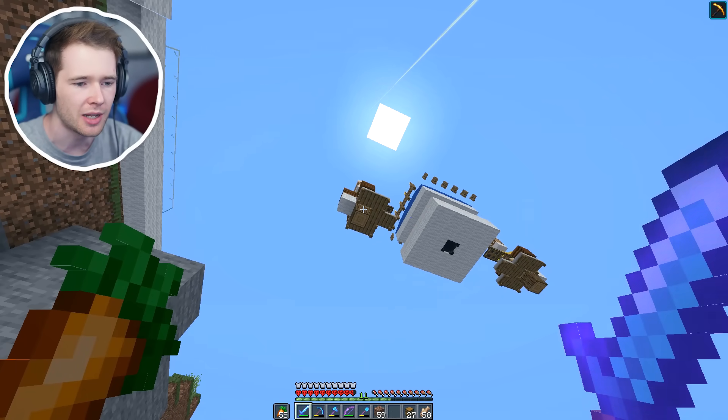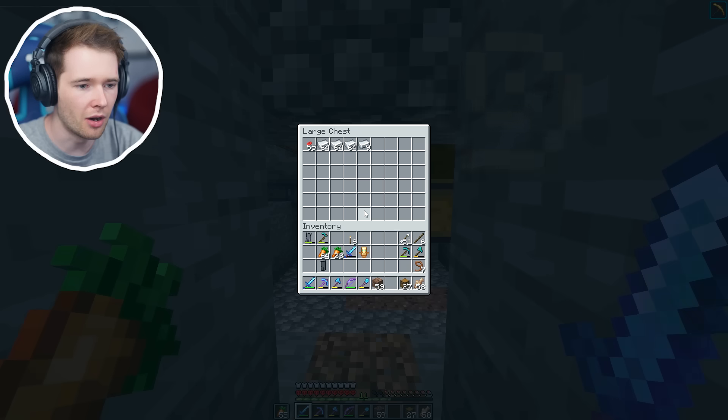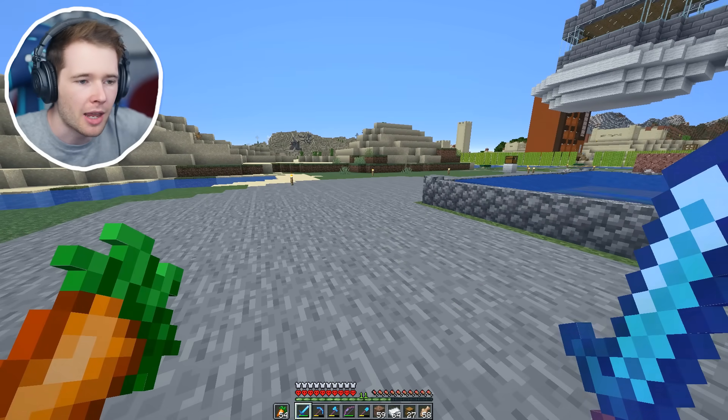I found out that one of my villagers in here died, and as soon as I replaced him it worked. Look at that — three stacks of iron! It's absolutely beautiful. I'm gonna take these because I need to make some hoppers today, because today we are going to be making an XP farm.